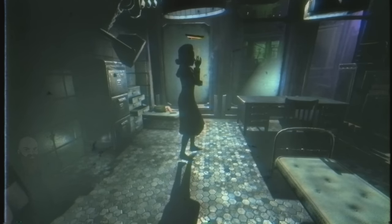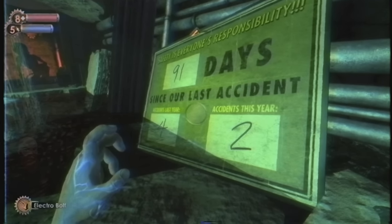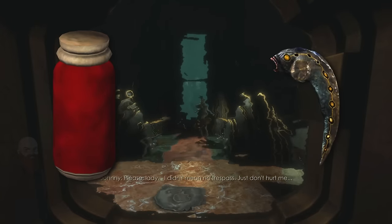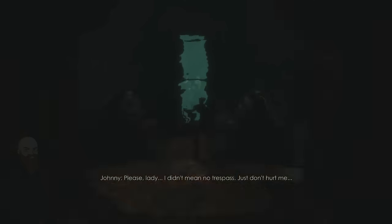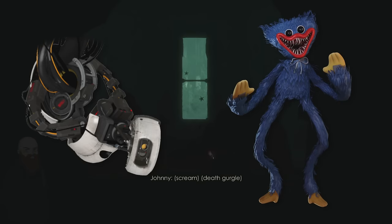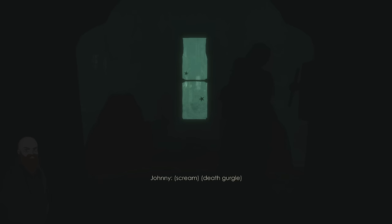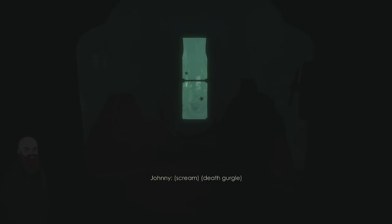And just like the other two facilities, this one would eventually fall. Rapture's fall was accelerated by the discovery of Adam — a substance found in mutant sea slugs that had the power to rewrite DNA. This time the body horror aspect is a little different. Rather than transferring consciousness like in Portal and Poppy, the change came from people using Adam to splice their own DNA. This could give them a number of advantages — it could let them become stronger, faster, even shoot fire from their fingertips.